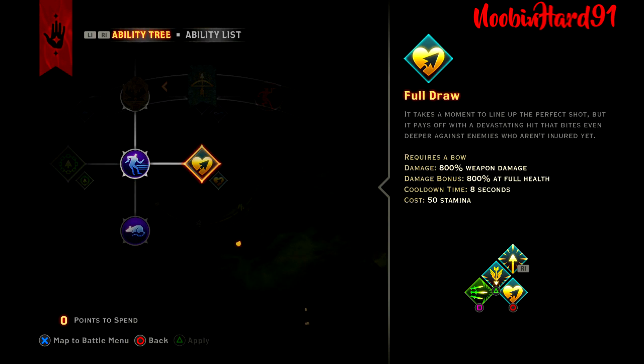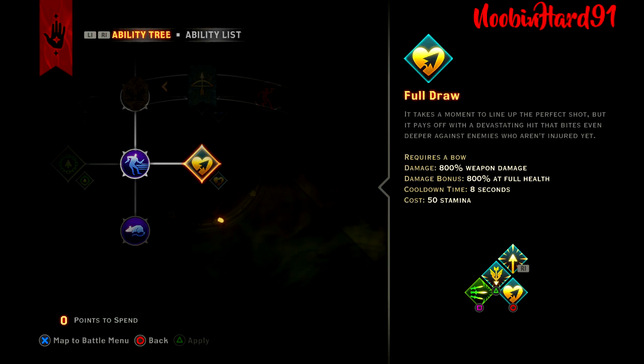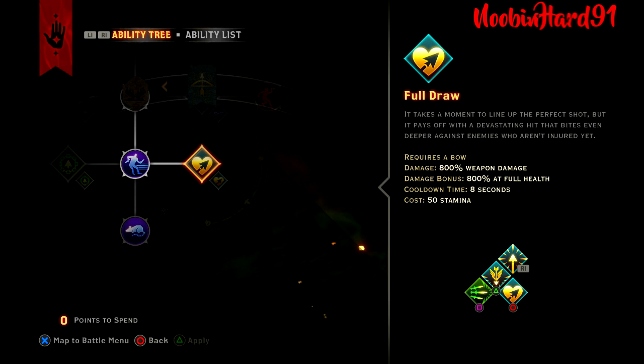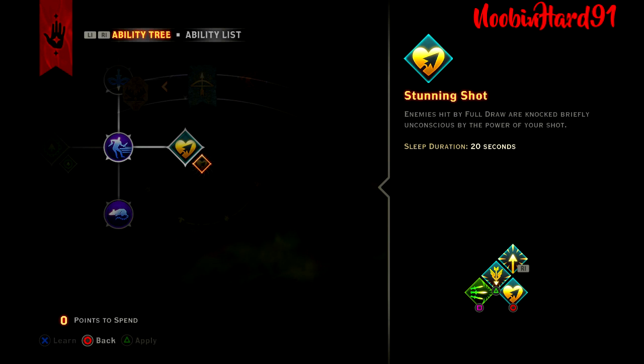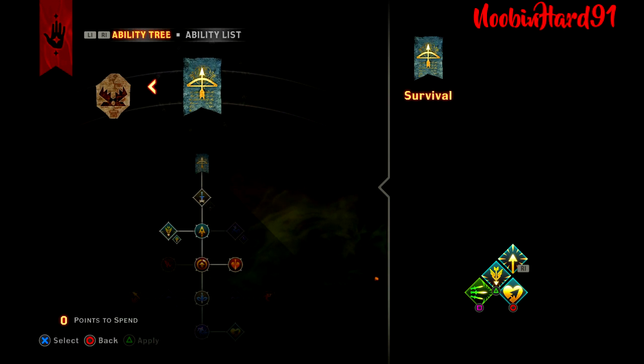And on to the big daddy itself — Full Draw. It takes a moment to line up the perfect shot, but it pays off with a devastating hit that bites even deeper against enemies who aren't injured yet. This active does 800% weapon damage, and if the enemy is at full health, you do an additional 800%, totaling 1600%. Cooldown is 8 seconds and costs 50 stamina. You can upgrade to Stunning Shot, but I didn't find it necessary — it just puts a target to sleep for 20 seconds. So there you have it — actives and passives covered.